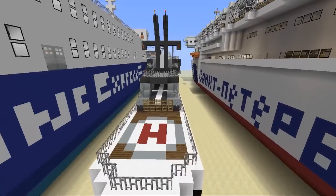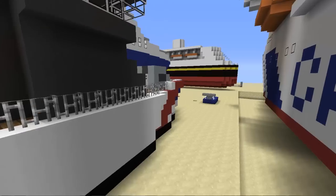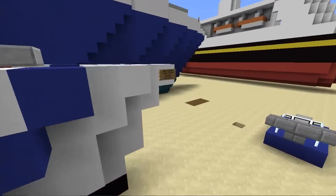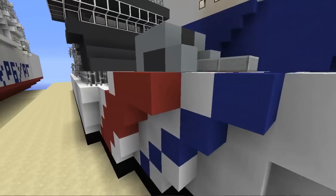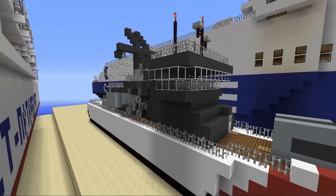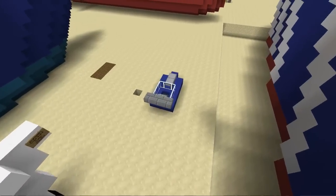Right here we got Chris's newest recruit — what is his name? It's like Sin something. I just call him Sin for short. Yeah, it's a Sinari 260, we all call him Sin. Coast Guard Cutter — so just a little Coast Guard Cutter, and then a little speedboat down there he built, too.